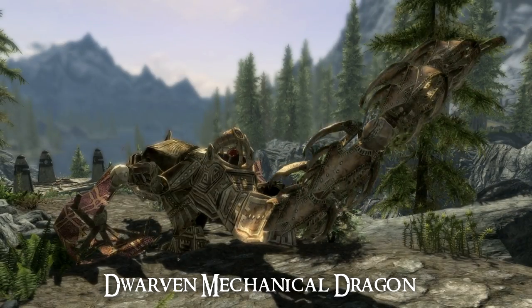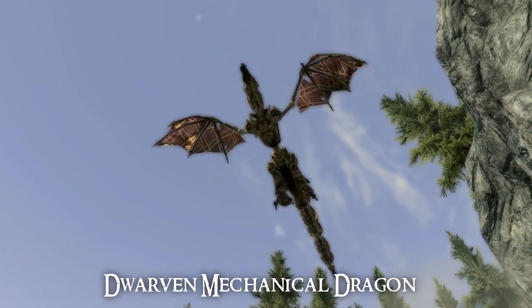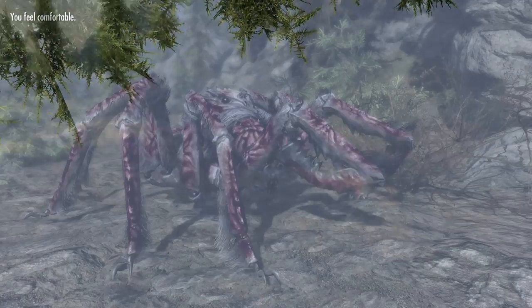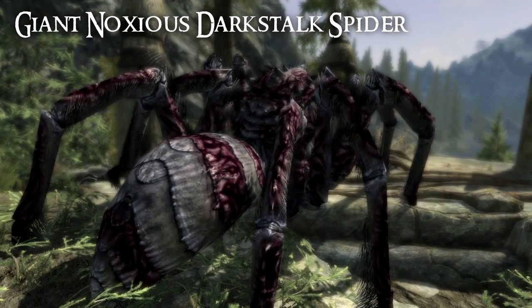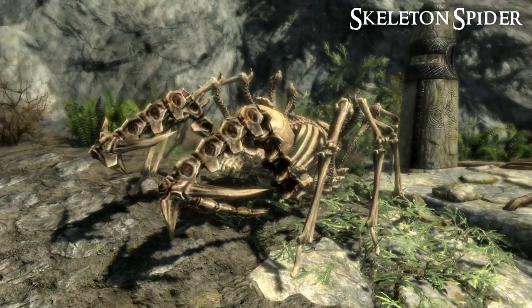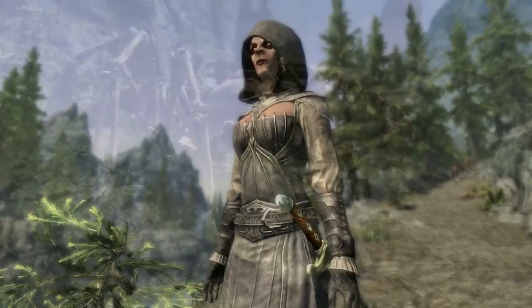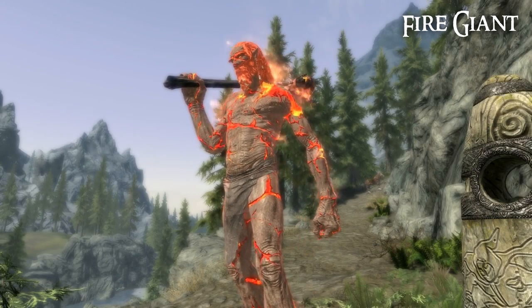The dwarven robotic dragons really do fit the game. It is distinctly possible that the Dwemer knew of dragons and created robotic versions of them. This mod adds varieties of existing creatures — for example, wolves, bears, and spiders. There is one particularly unpleasant looking spider, and in fact there is a skeleton version of the spider that is very disturbing. There are some humanoid variants, and also a number of giant variants.